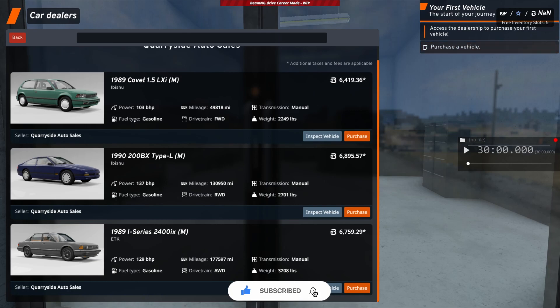This is just a prompt loading up the first three cars we can buy. Imagine going into test runs - it says 'inspect vehicle' - but currently I'm going to go ahead and buy one. I know a good car because I've been playing a little bit already.